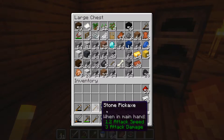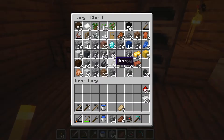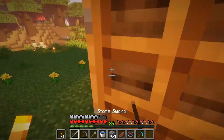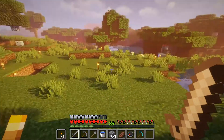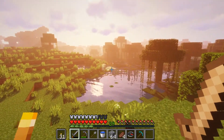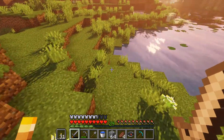We'll take cobblestone, blocks of coal — that's nice. We'll also take some wood. We'll head off in this direction and we'll let those grow. Yeah, screw it, we'll just go off this direction.